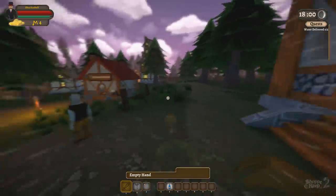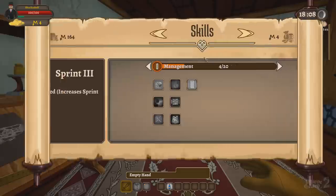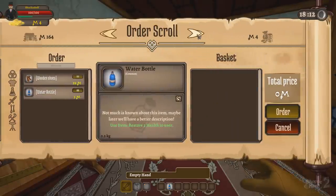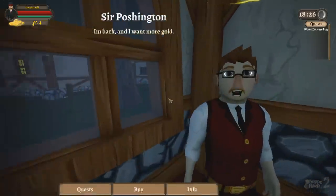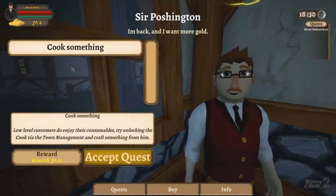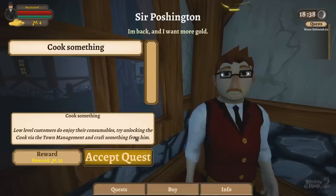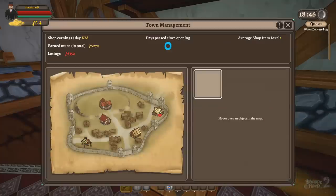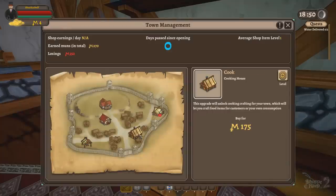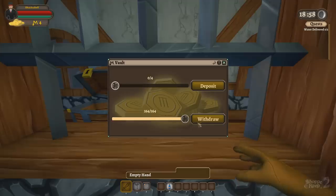So with this quest - low-level customers like their consumables, unlock them. Unlock the cook via town management and craft something from him. What is that gonna cost me? With town management right here, we have the management house and the cook - that's $175 though. I'm a little too broke for that, I can't afford that right now. Inside of my vault, give me the monies - there it is, so we've got our money. I assume I'm about to pay taxes at some point - that's the really horrifying part. I hate tax season so much.